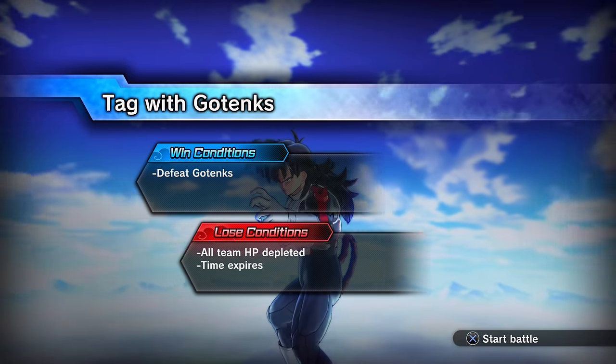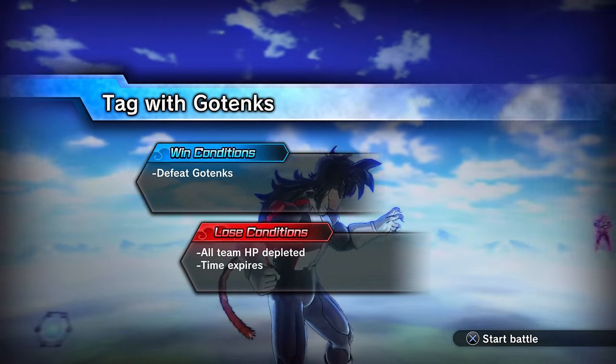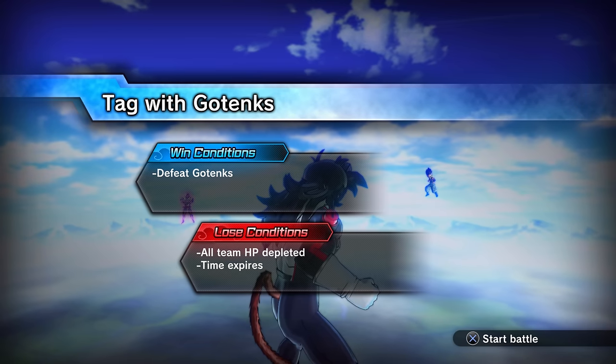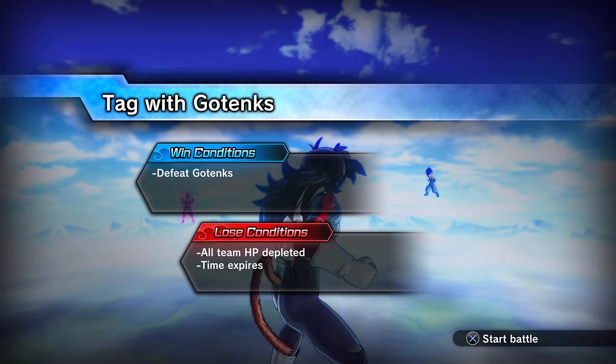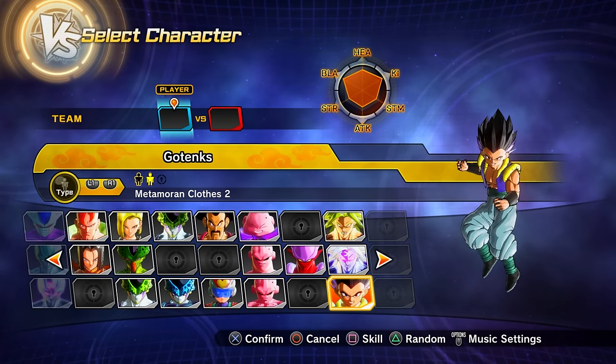Clearing parallel quest 54 unlocks parallel quest 55. Clearing PQ 55 gets you preset 2 of Gogeta and preset 2 of Super Buu as playable characters.